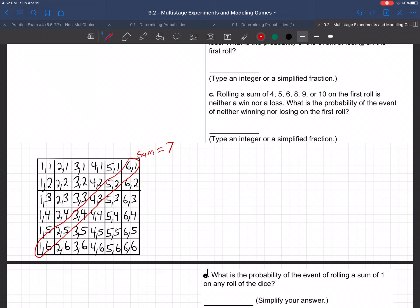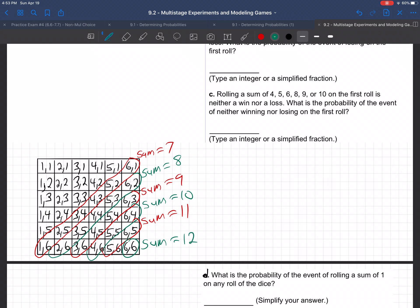They all add up to 7. If we take the next diagonal going this way, notice what all the numbers on that diagonal sum up to be — they all sum to 8. 6 and 2 is 8, 5 and 3, 4 and 4, 3 and 5, 2 and 6. The next diagonal sums to be 9: 6 and 3, 5 and 4, 4 and 5, 3 and 6. The next diagonal adds up to 10, then the next sums to 11. And the final diagonal is just one entry: 6 and 6, the sum is 12.